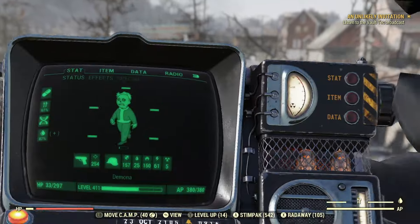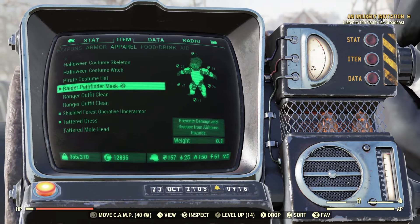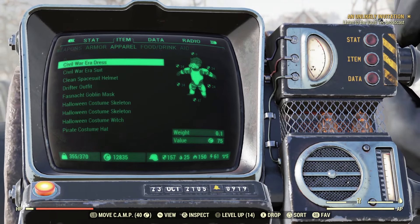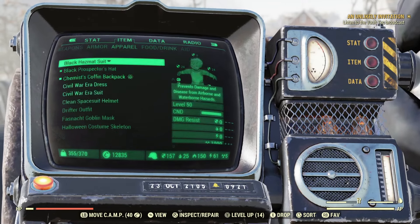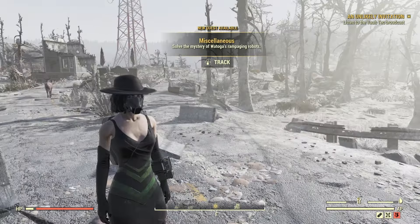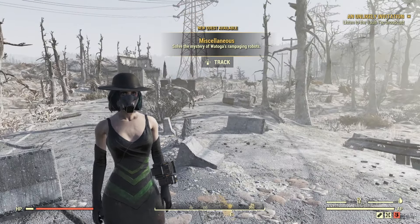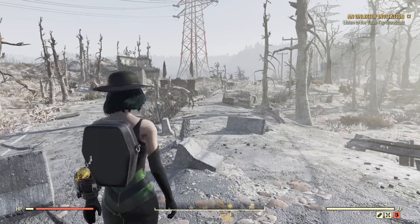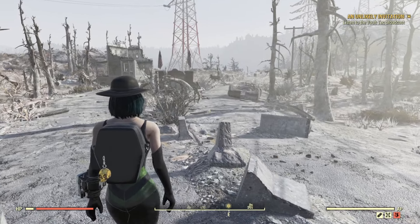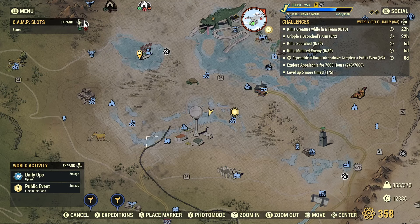I've got to get her appearance back to normal because I can't run around looking like this anymore — there we go, that's my serial killer. If you ever need to kill rad stags, this is one area where they spawn: right outside of Grafton on the other side. They also typically spawn on the other side of Grafton, over by the train yard in the bend area right there.